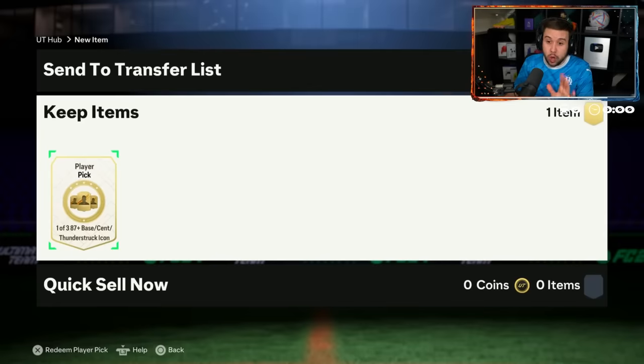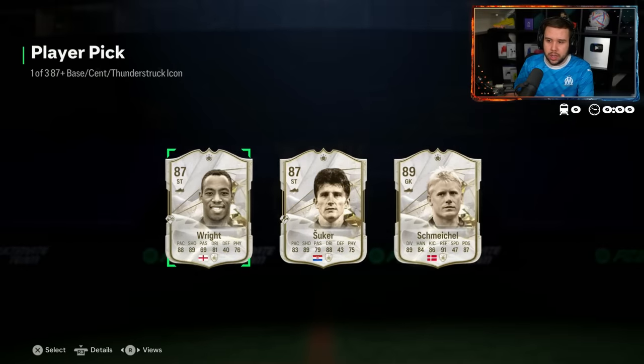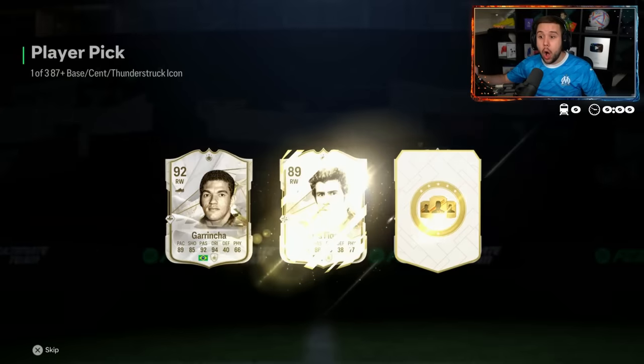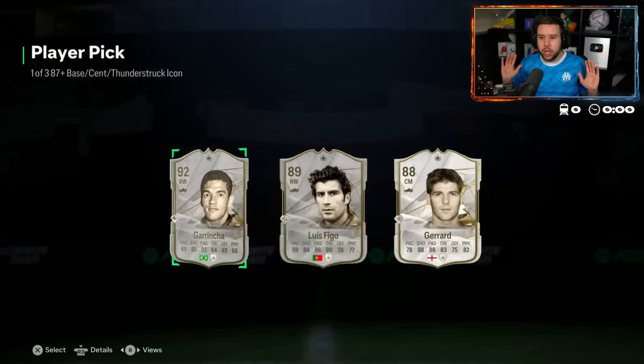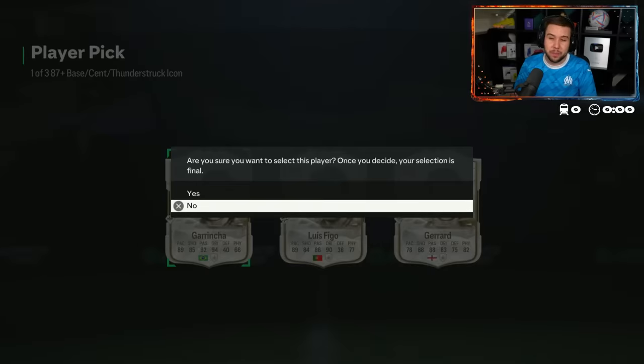He's already got Maldini, so we're not looking for Maldini — we're looking for a midfielder or an attacker. Schmeichel. We could open the 83, but we're going straight for it. Oh my God — it was a good thing he went straight for it. If we'd opened the 83 plus player picks, who knows? Maybe we'd have got Grincha. Grincha versus Figo — I think there's an obvious choice. Figo is nice, but Grincha is unbelievable in this game.